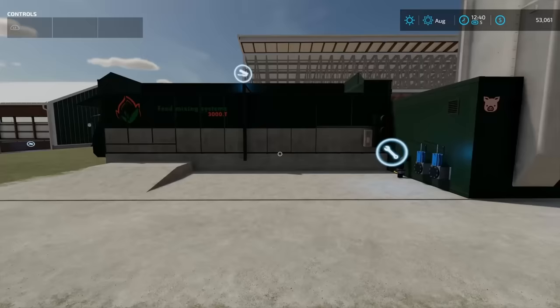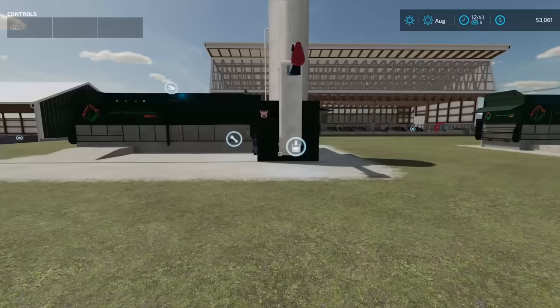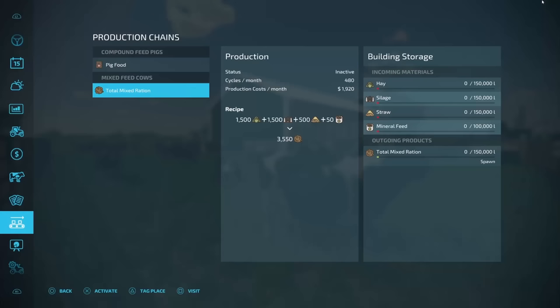You're going to put all your different products into here and it's going to give you pig food, coming out right there. Over here on this one, you put in all your ingredients for TMR and it comes out right there. I know there are other mods with different recipes — some where you only need hay and silage, without straw or mineral feed. But I wanted to use this as a baseline. Looking at the right-hand side, you've only got 150,000 liters of storage for hay, silage, straw, and TMR. The recipe is going to give you 3,550 liters of TMR per cycle, with 480 cycles per month — that's 1.7 million liters of TMR you can make every single month.